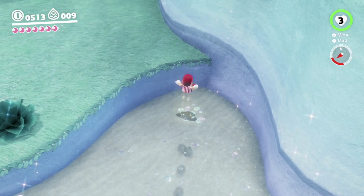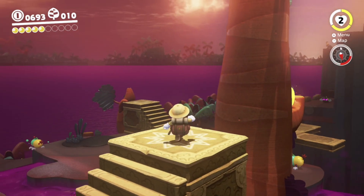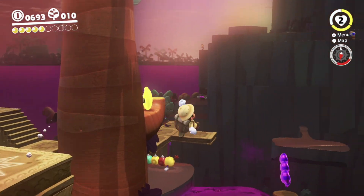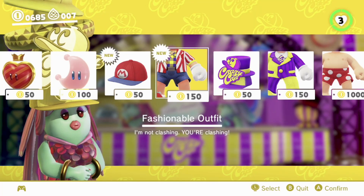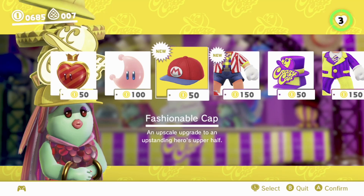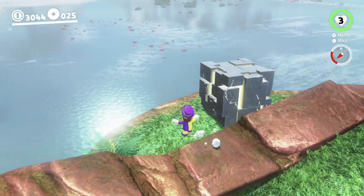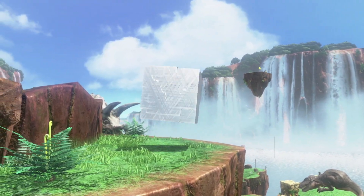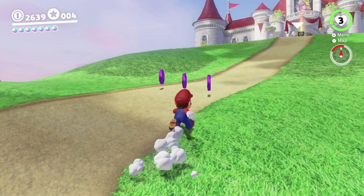While there are a decent chunk of easy-to-reach moons, there's still plenty of other challenging moons you could find if you really explore the level more. While there is no game over in this game, the player will lose coins upon death. The coins actually serve a purpose, as they allow the player to purchase costumes and other items at the Crazy Cap shops located at the various explorable kingdoms. There are also big silver blocks in most of the kingdoms that allow for more collectible moons post-game, as well as a nice surprise after the credits.